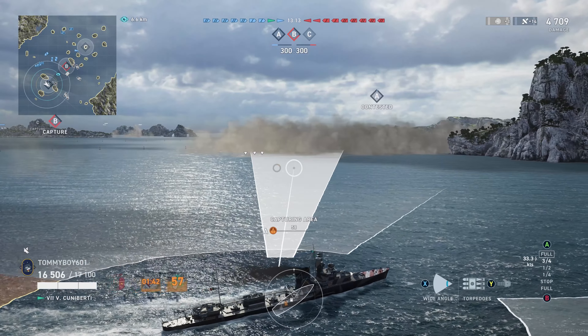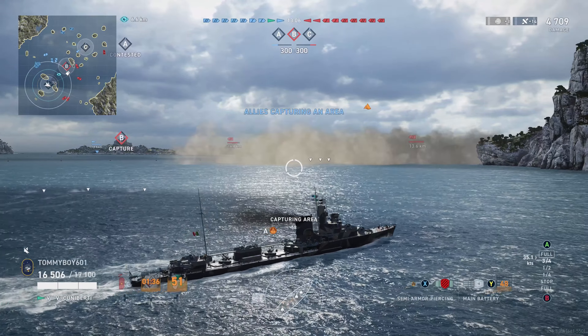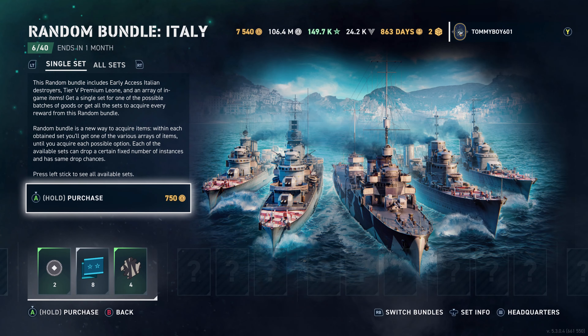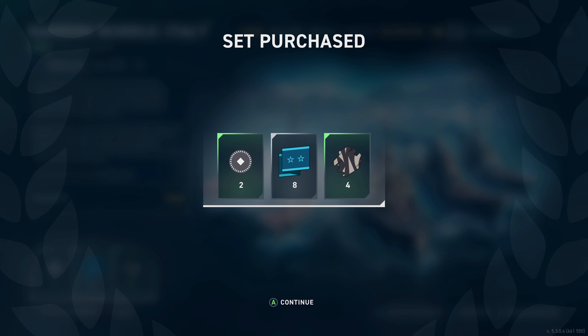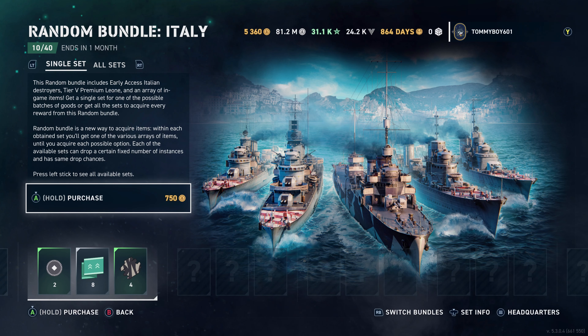Random Bundles - what are they? They are the new mechanic to get ships in early access. For this update, early access is available for the Italian Destroyers. The way Random Bundles work is there are 40 pre-programmed bundles - at least for this release. They all have an equal chance to drop, and you actually get a preview of what your drop will be. If you want to see what those available bundles are, when looking at your current next available bundle, you can hit the left stick and you'll be brought into a nice grid menu showing all the possible drops.